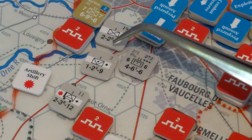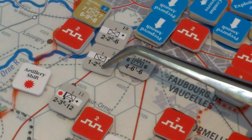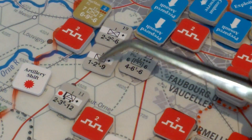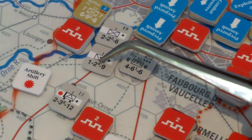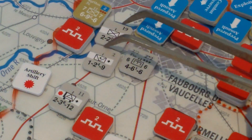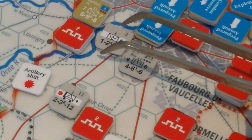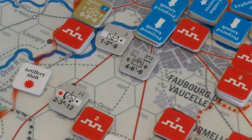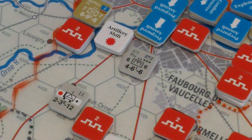These combat factors are attack, defense, movement, with a superscript being the defensive anti-tank value. If there's a superscript on the attack, that'd be the armor value. I'll keep this unit — not very good at attacking, only 50%, but much better at defending. They have an artillery shift, so that's that.